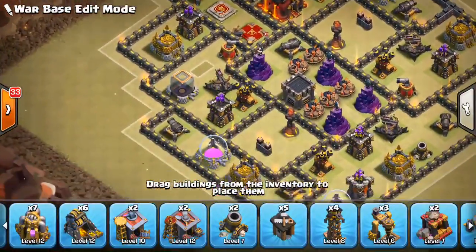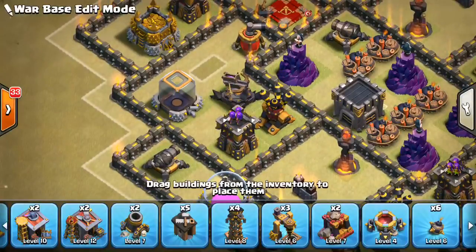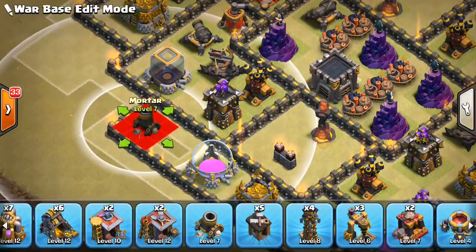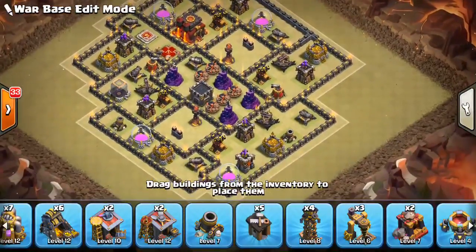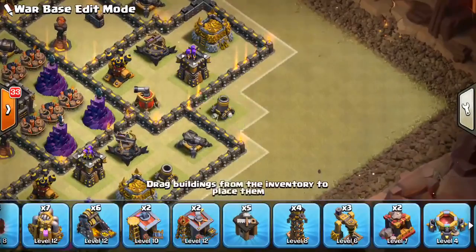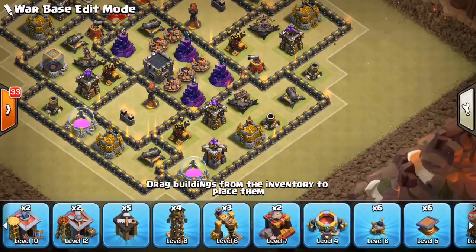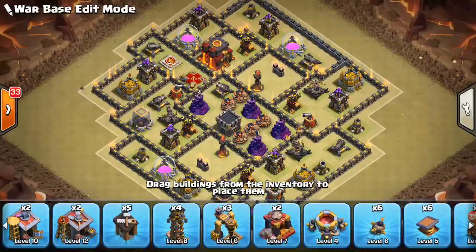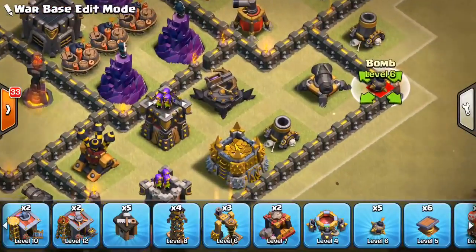Let's put a mortar there and another mortar out here — I don't want to put that one too deep in the base. Keeping the point defense on the inside, I don't care if they get percentage by sniping buildings on the outside. I've gotten pretty much all the defenses done. Some people put their traps down early, but I like looking at how the base is and seeing where traps are needed. I like compact bases — I think they're kind of going to be the new thing, especially with miners.